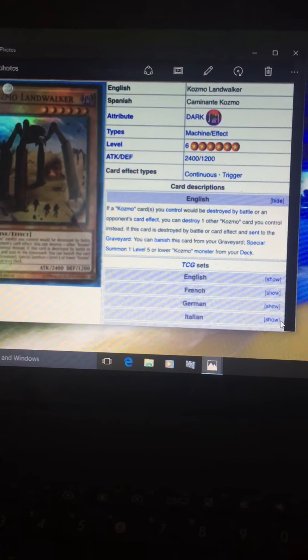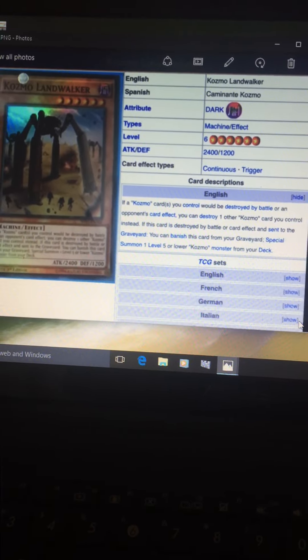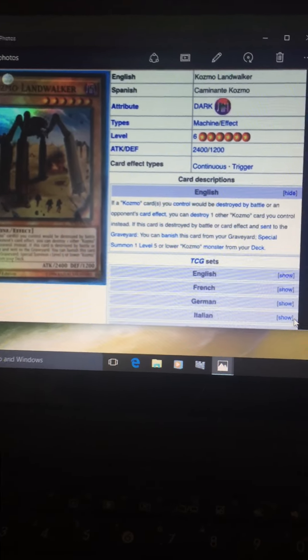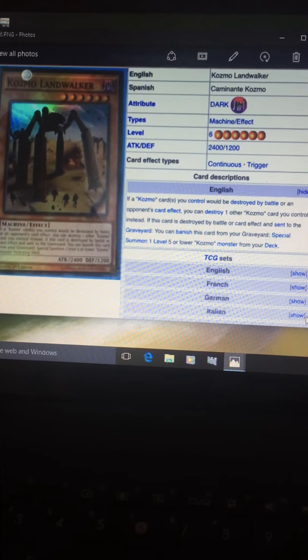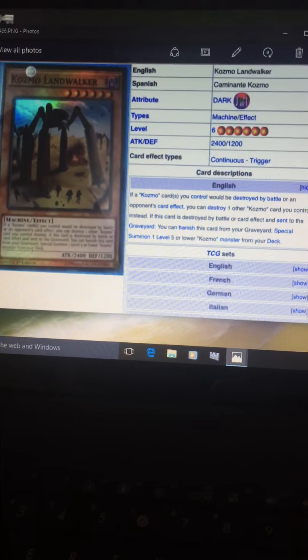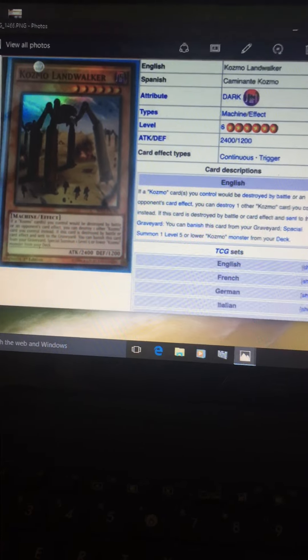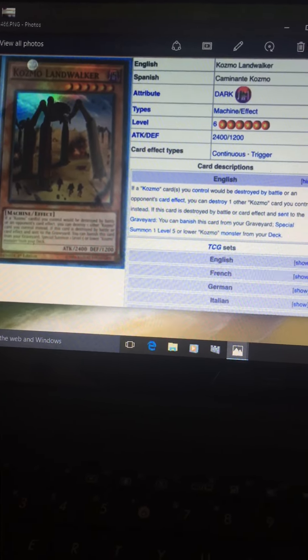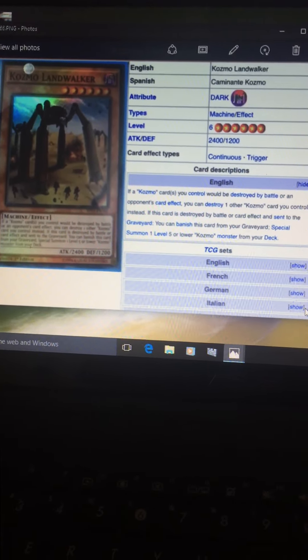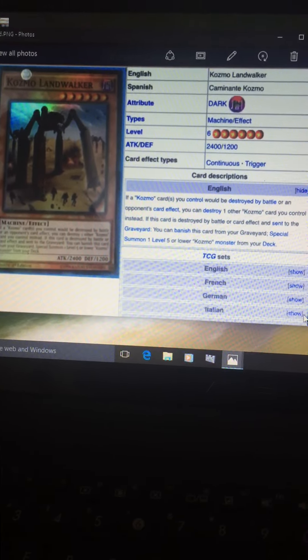This card is really really good. Its graveyard effect is: if it dies, you can banish it to summon a lower-level Cosmo Monster from your deck. This card makes the deck not really lose against board wipes like Raigeki and Dark Hole. You can target one other Cosmo card you control to be destroyed instead. Obviously you don't want to use your ships to be targeted with this card because your board is gonna get wiped out anyway. But like I said, this card works in connection if you have Cosmo Town already up.